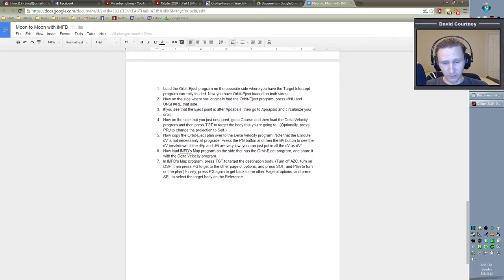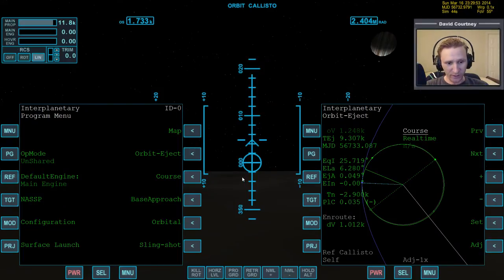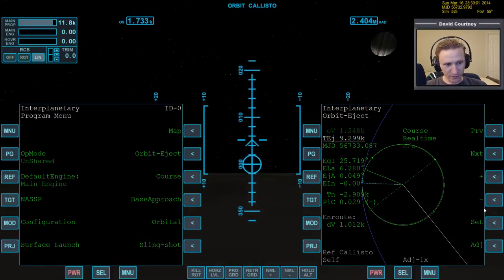Now, if the orbit eject point is after apoapsis, go to apoapsis and circularize the orbit. In this case our eject point is here, so in theory we don't have to circularize. I'm not sure why orbit eject set the TEJ at 9,000 seconds, but maybe we can do an adjustment now. Let's set it to zero and put the adjustment at 10, bumping the blue line around until the DV is at its lowest.